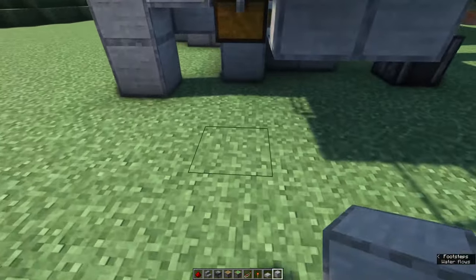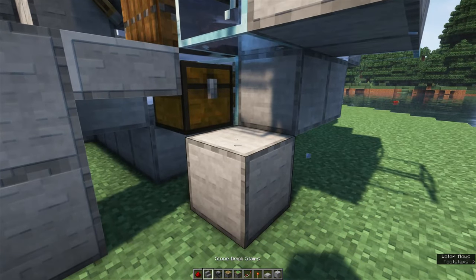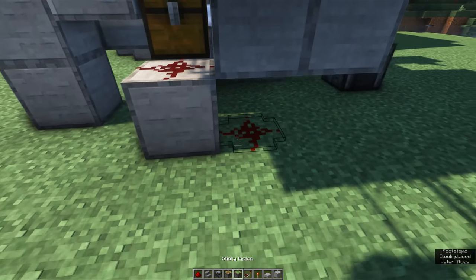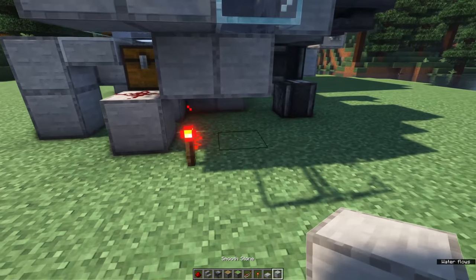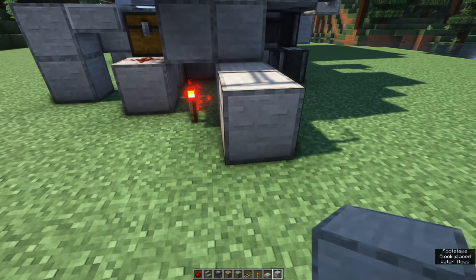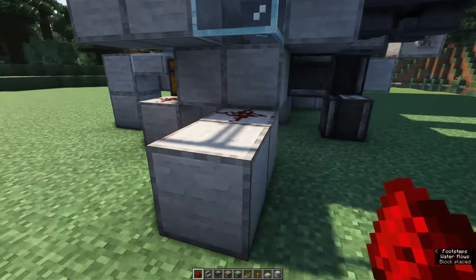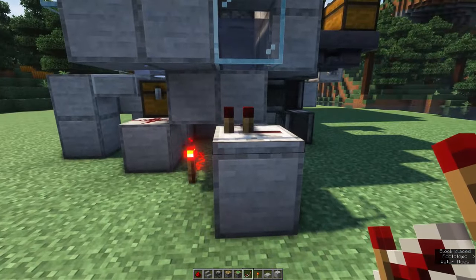Time to start with the triggering mechanism for the leaf crusher. Place a building block with a redstone dust on top behind the chest. Place a redstone dust on the ground next to it and a redstone torch in front of it. The redstone next to it should light up. Next to this redstone torch, place two building blocks like this with a redstone dust on top and a redstone repeater set to two ticks.